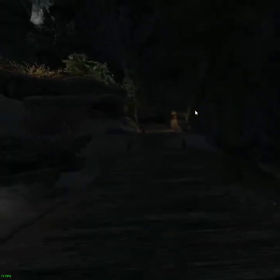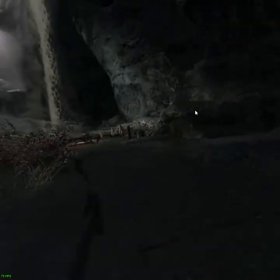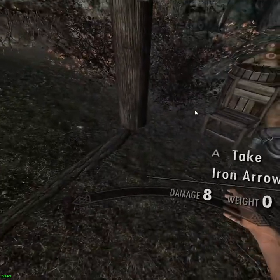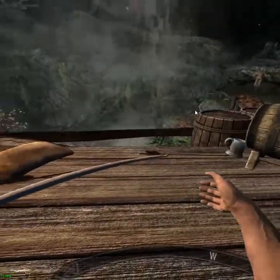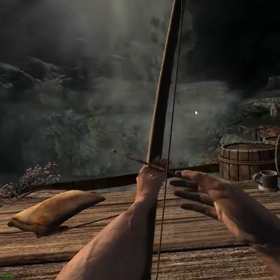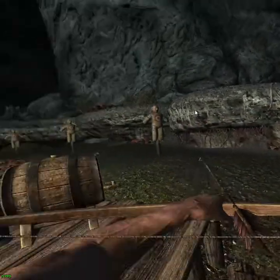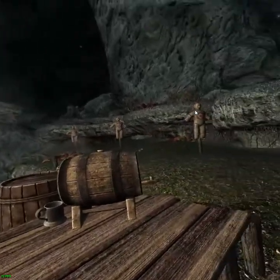I've never actually explored this area before. This is an interesting little glitch. I'm putting arrows in my inventory. Now I can use the bow in the save menu. This is interesting. No, I'm not the best shot with archery.